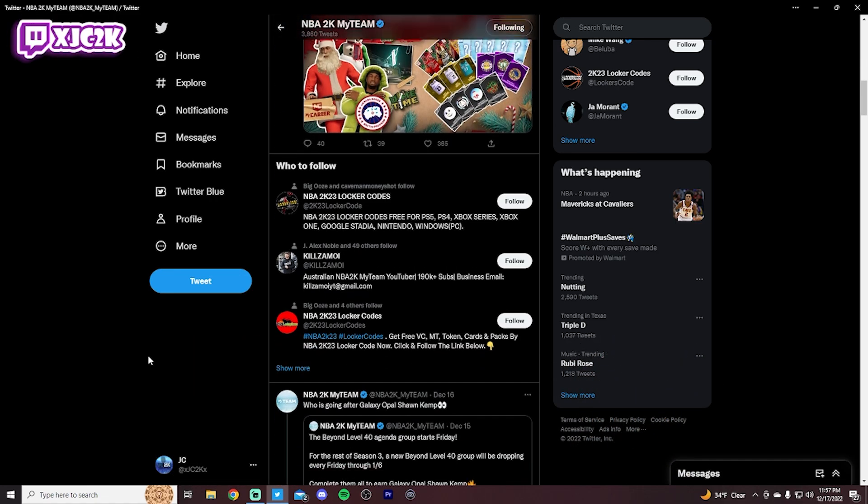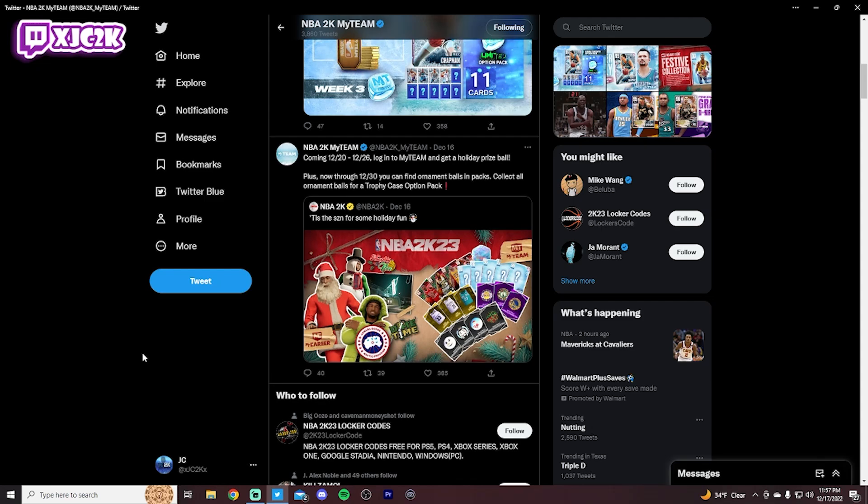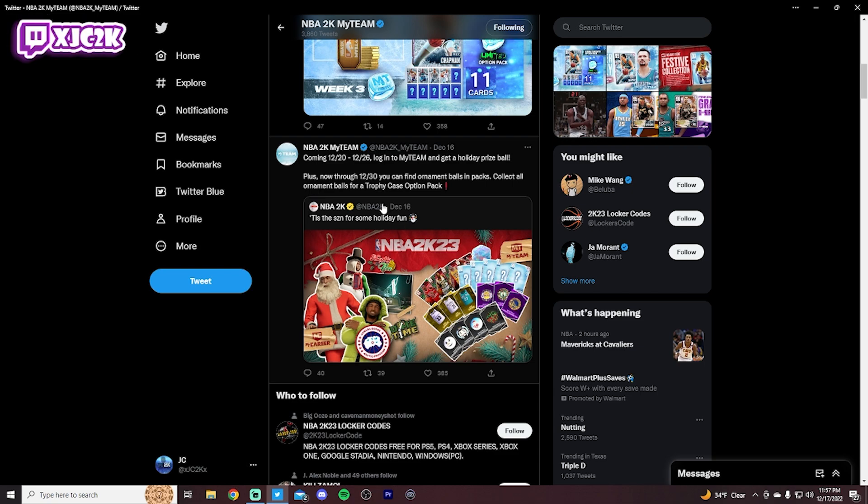Let's talk about what MyTeam has posted over the last couple days. We have this holiday event that's currently going on that is rewarding us with a free player each and every weekday for the next two weeks. It started this week and continues for the next two weeks and is going to lock in for a free Galaxy Opal. We don't know who that Galaxy Opal is yet, but 2K put out this tweet and the MyTeam page responded saying that from 12/20 to 12/26 you can log into MyTeam and get a holiday prize ball.